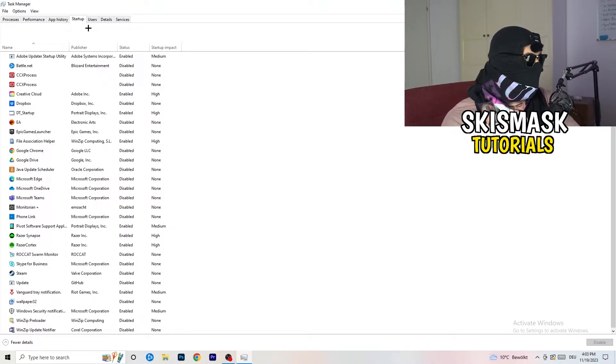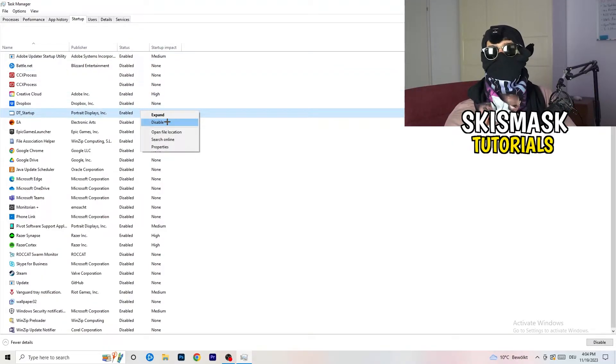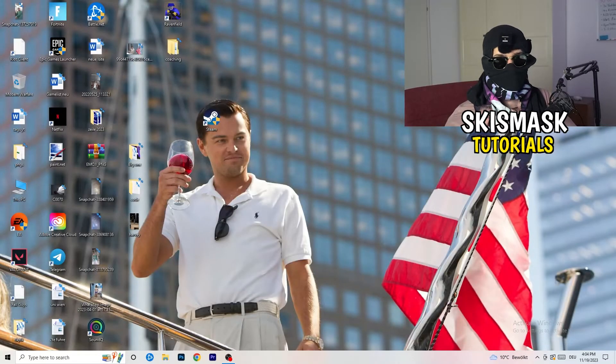Also in Task Manager, click on the Startup tab. A lot of problems start here — if you have too many programs starting when your PC boots and running in the background, it will cause FPS drops on a low-end PC. Right-click the programs you don't want to run and click Disable. Once done, you can close Task Manager.